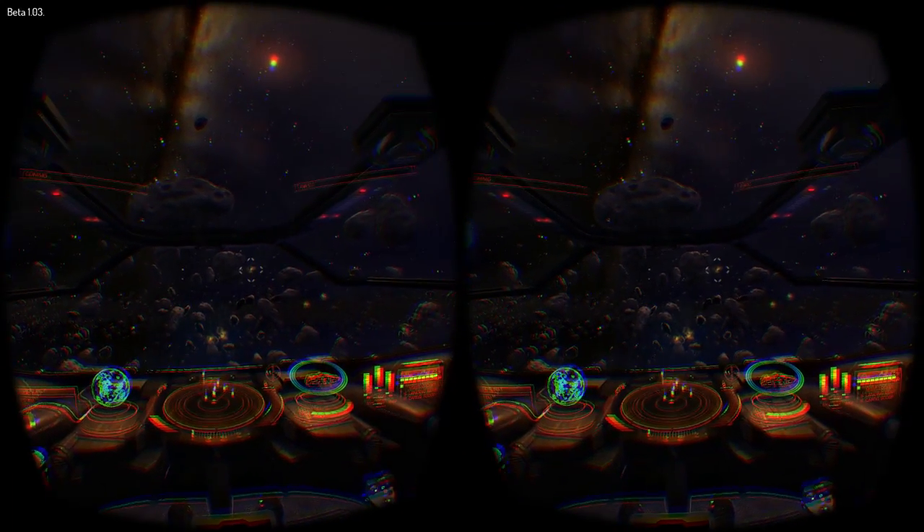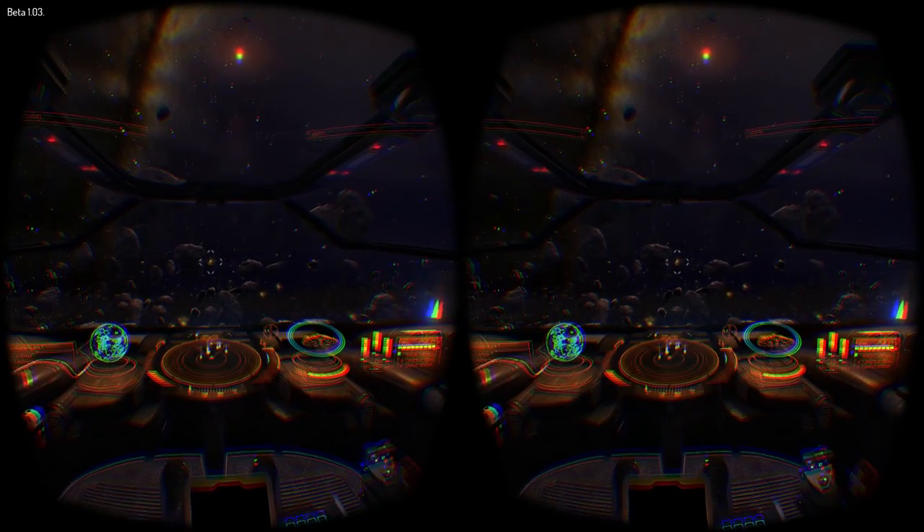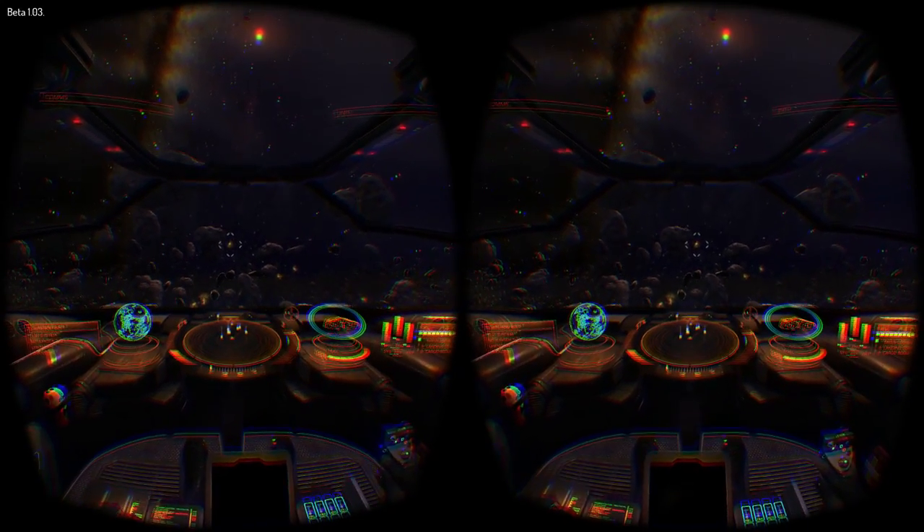I played Elite Dangerous for about 3 hours straight and forgot the screen door was there within 20-30 minutes. Positional tracking works great in Elite but it was a little off in the Tuscany demo. I'm sure that will be fixed in the next patch to the SDK.